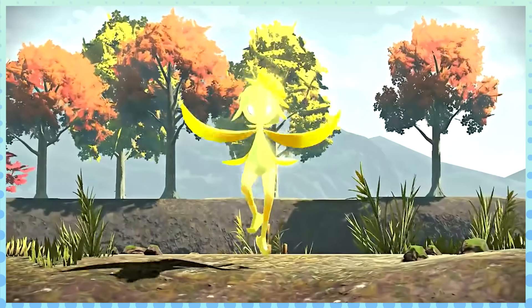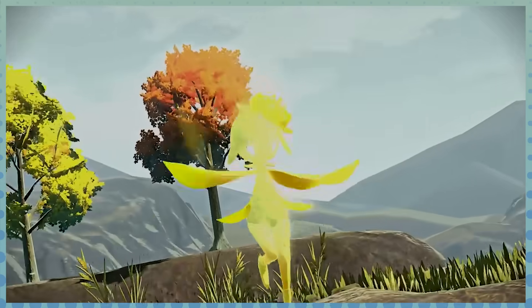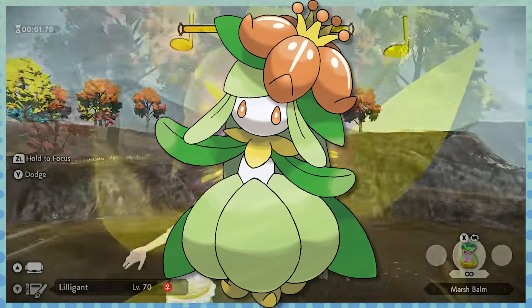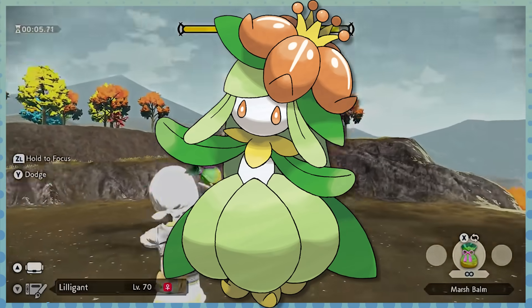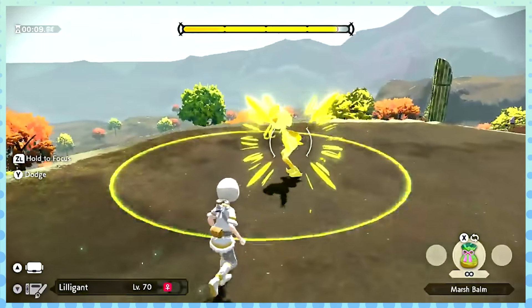Very briefly, I just want to discuss Hisuian Lilligant as well, because hot dang — Victory Dance is like the craziest signature move to have. Unfortunately, this Pokemon does face quite a few checks though, which prevents it from getting as far up the tier list as I imagined it would. But it's still a substantial upgrade from Unovan Lilligant, who has always suffered from lackluster typing and a criminally shallow movepool. Honestly, just having Victory Dance and Close Combat alone makes this Pokemon leagues better.